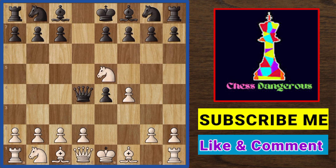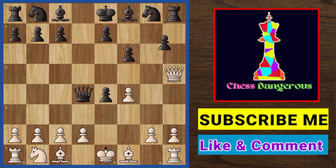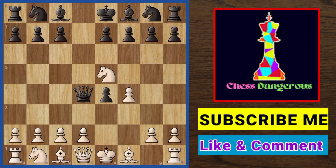If black tries pawn f6 in this position, don't worry — we will play the same way as before, and again black loses the rook.